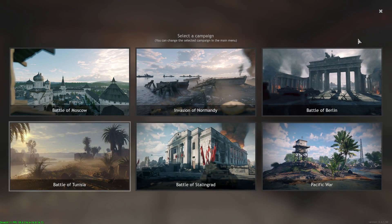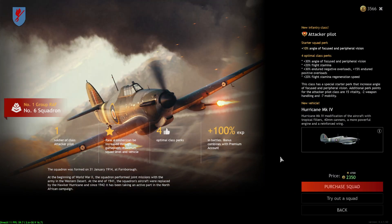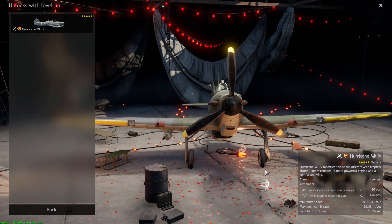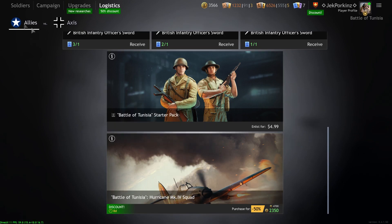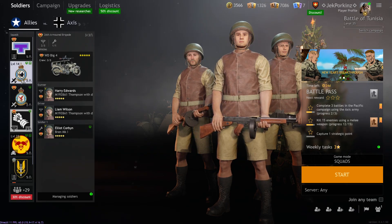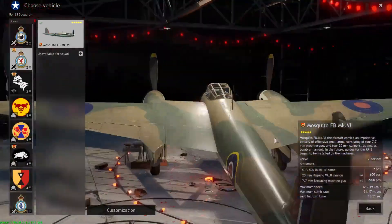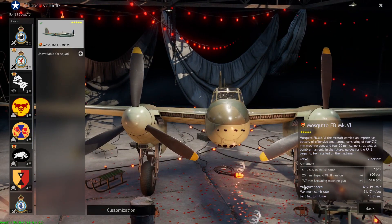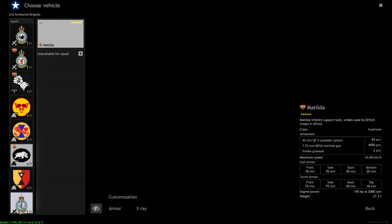For my favorite campaign — Tunisia. Starting with the Hurricane Mark IV Squad: do not buy this aircraft. The 40mm cannons don't work for taking out tanks and it's very gimmicky for 23-25 bucks — not worth it at all. The Mosquito, on the other hand, is not a bad squad — definitely recommend picking this up. It's great for taking out enemy forces with the 500-pound bomb, the 20mm cannon, and 7.7mm Browning machine guns for dealing with enemy aircraft. A great premium squad.